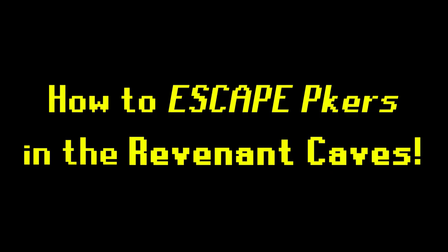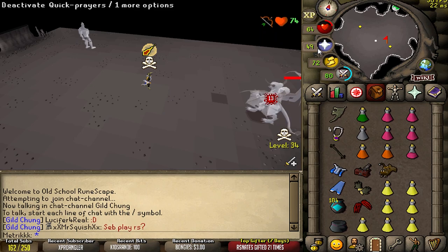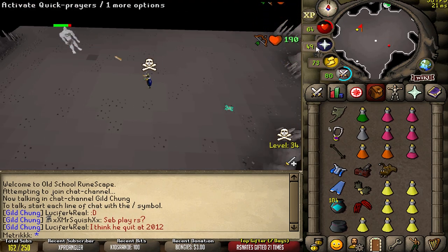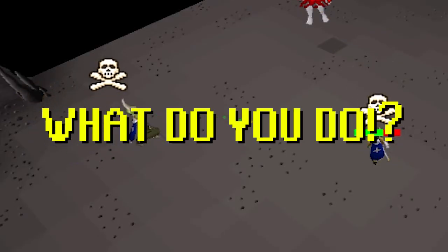How do we escape PKers in the rev caves? Let's assume that you are a PVMer, and you're just minding your own business, killing these revenants. And then all of a sudden, this PKer logs in and tries to kill you. What do you do?